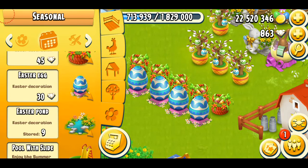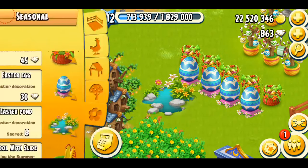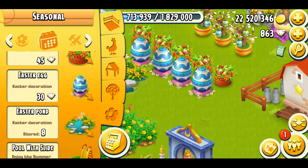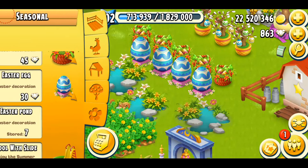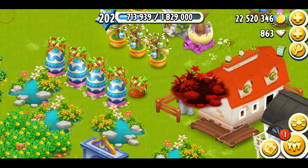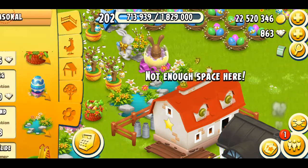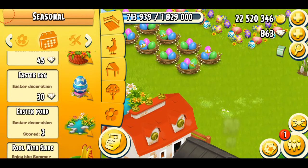Next we have the Easter pond, which I'm sure costs coins. I've already got nine. This was like one of the very first decorations that I ever got in the game for Easter, because back in those days I used to have no diamonds — I used to be totally broke in the game. I never purchased diamonds, and I just used to rely on the coin decorations.